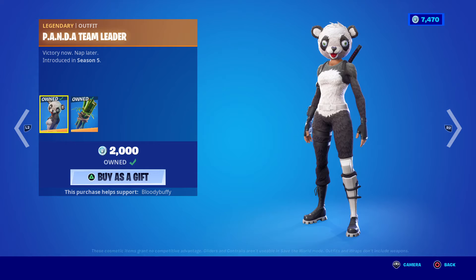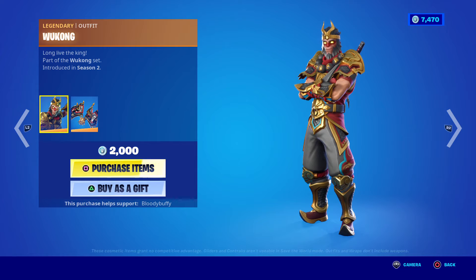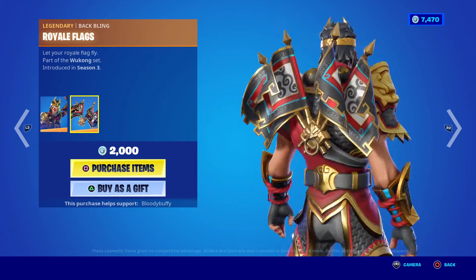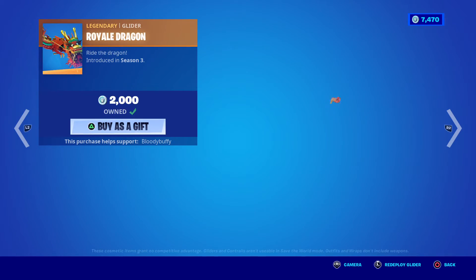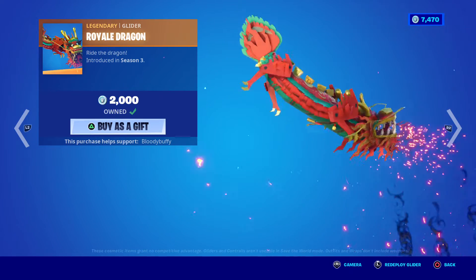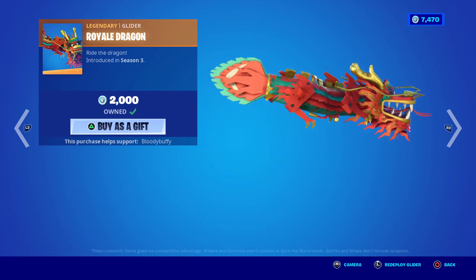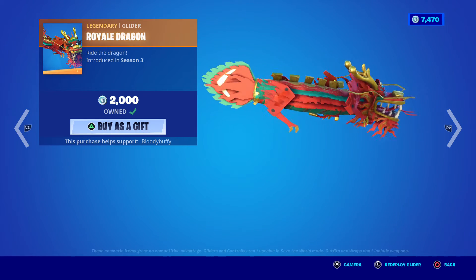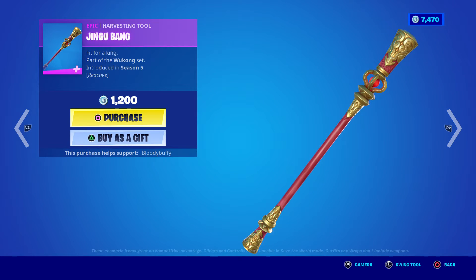Then we have the Panda Team Leader back after 132 days, with the bamboo and the Wukong. Never seen it in game with the Royal Flags — look how big that is, that is awful. No edit styles, 2000 V-Bucks. The Royal Dragon was part of someone's locker bundle so it's a lot cheaper if you buy it that way. That's if they bring their locker bundle back. Then we have the Jingu Bang.